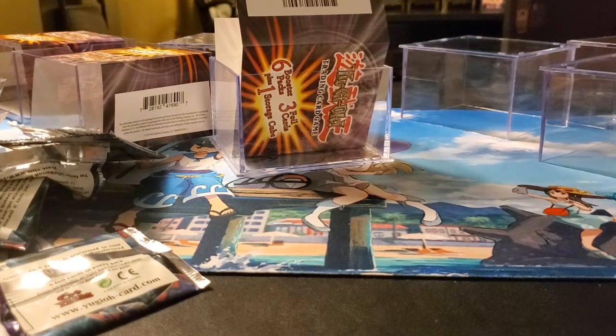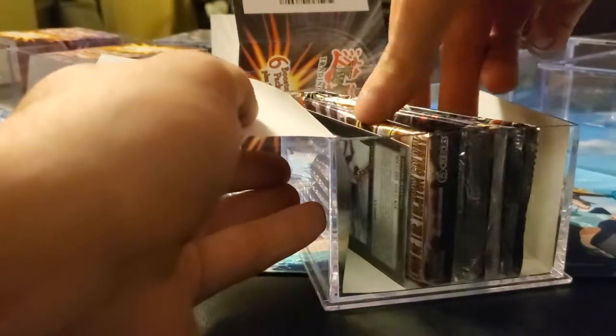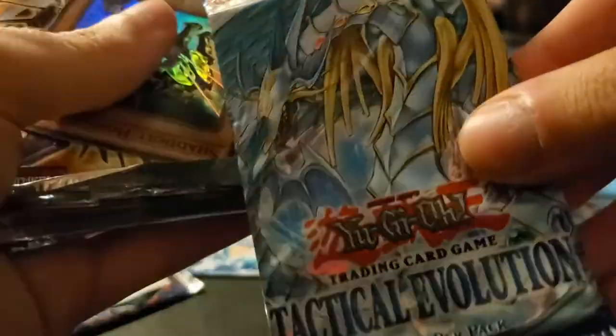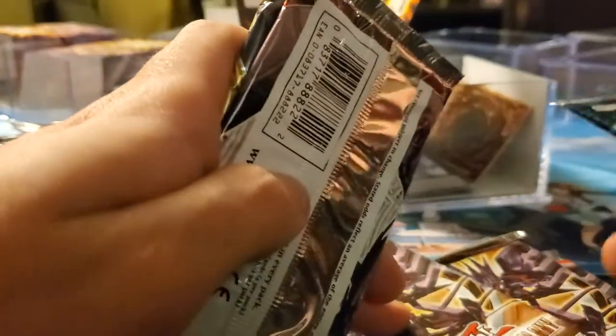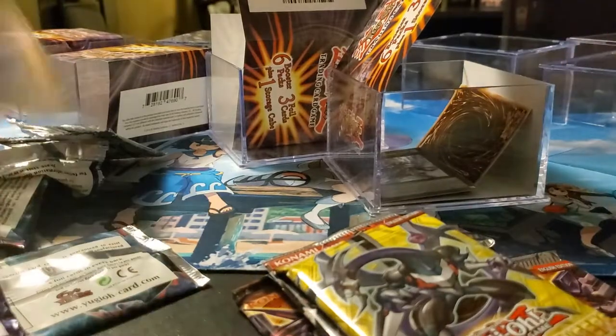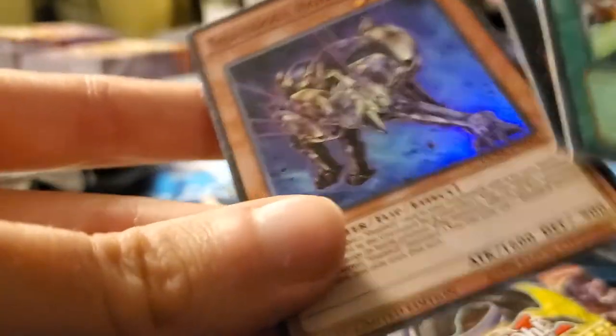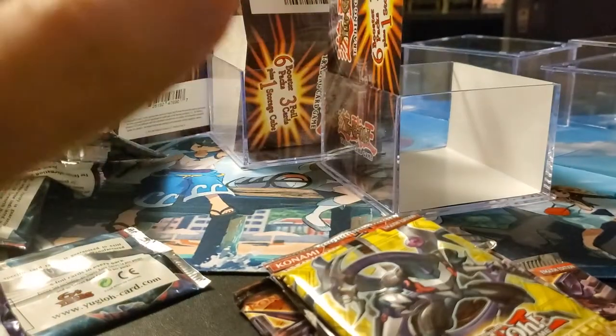Last cube, guys. Last cube. Let's see what the packs are in this one — looks different. Lord Tachyon — there's Tactical Evolution. Three Lord Tachyons. How many packs? Four, five, six, seven — seven. Number 100's in Arsenal, three of them, and a New Challengers. Oh look, they even gave us a Seeker Rare — I see a Seeker Rare Shield Crush. That's kind of cool. And Shaddoll Hound.